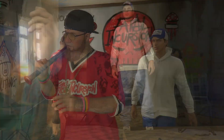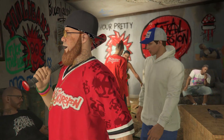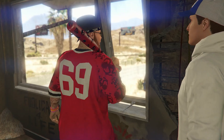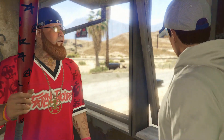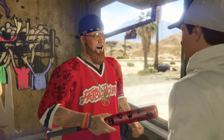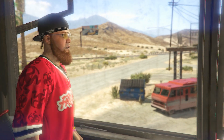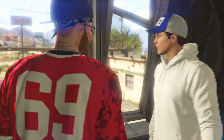Before we talk about starting to set up the Acid Lab, it's important to note that the Acid Lab is inside of the Brickade, which is inside of the Freak Shop. The Freak Shop is the big property that the whole Acid Lab business is in, and the Acid Lab room inside of the Brickade is relatively small. We first need to unlock the Freak Shop property, and you do that by doing just one mission.